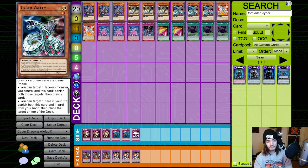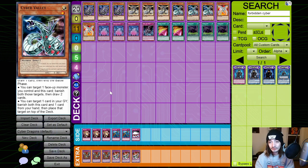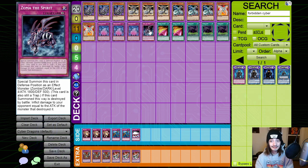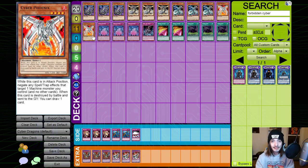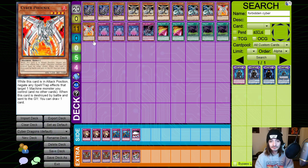Cyber Valley also has another ability people don't use enough: you can target a card in your graveyard and banish both this and that one card from your hand, then place that target to the top of your deck. So you can rotate cards — say you want to get your Zoma back, you can Cyber Valley, banish a card from your hand, and put it to the top of your deck. Cyber Phoenix is in the deck because of Book of Moon and any other trap that targets this deck. It protects your machine monsters in a spell-proof armor type way, and when destroyed in battle and sent to the graveyard, you get to draw a card — same type of consistency as Cyber Valley.